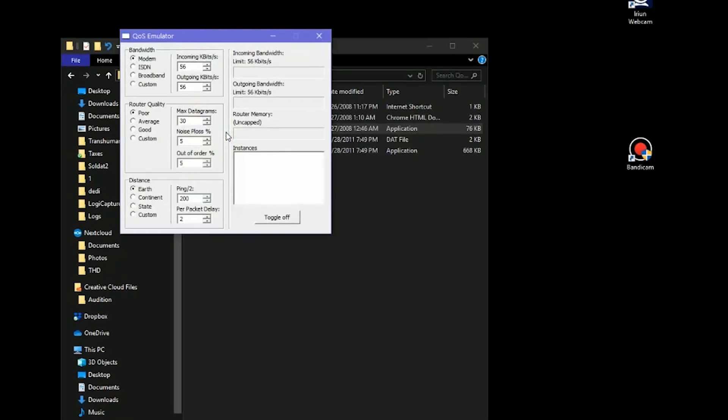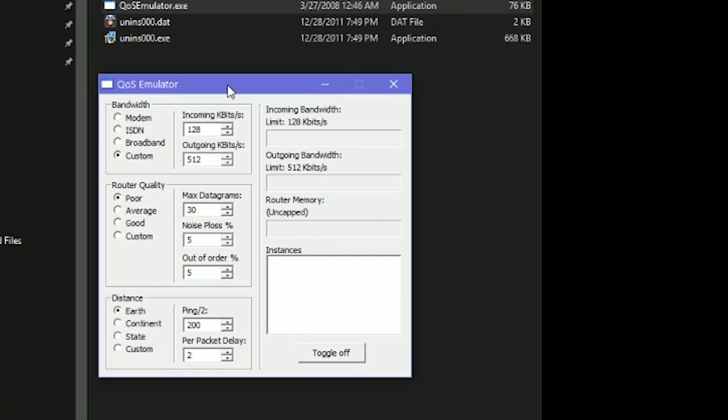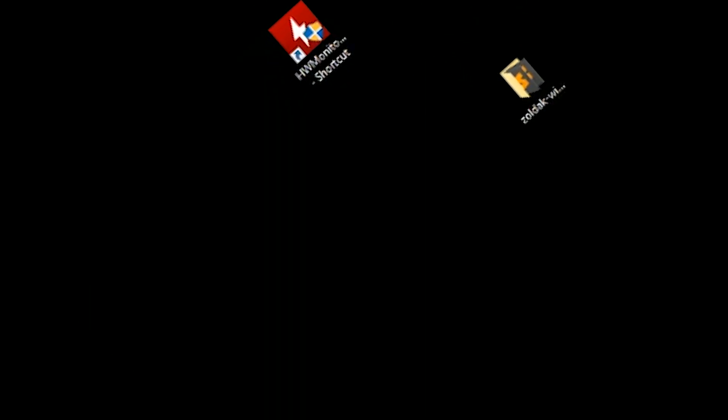I always used a tool called Quality of Service Emulator, which was done by Jenkins Software — like 50 years ago. I used this with Soldat, I used this with King Arthur's Gold, and it used to work, but it just doesn't work in Windows 10. So what I need to do now is code lag simulation myself inside the engine.